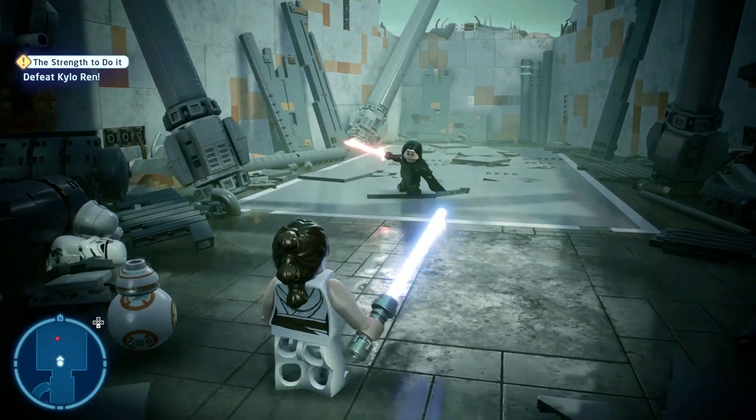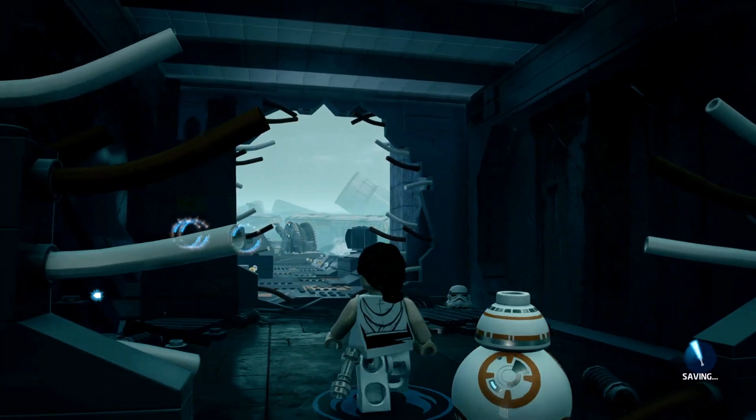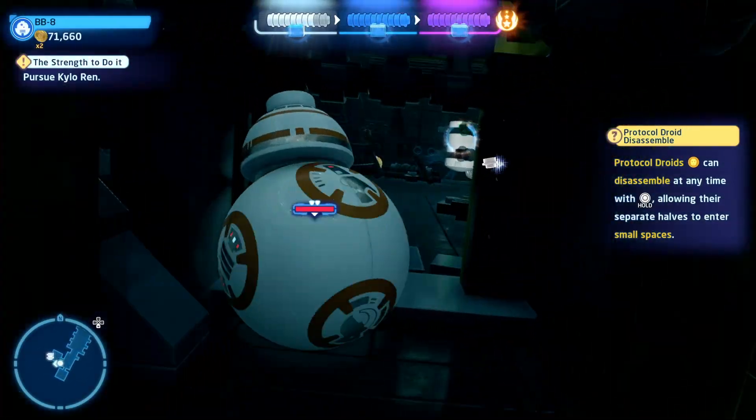On the other side, you'll have to fight Kylo Ren some more, and that'll eventually lead you down to this area. But don't head outside straight away — instead, take BB-8 into the room to the left, and that's where you'll get another one of the minikits.